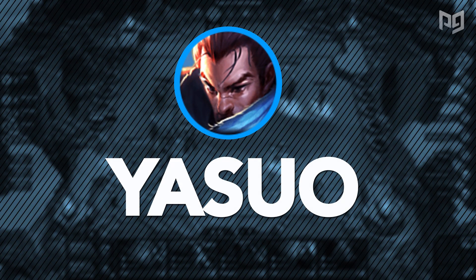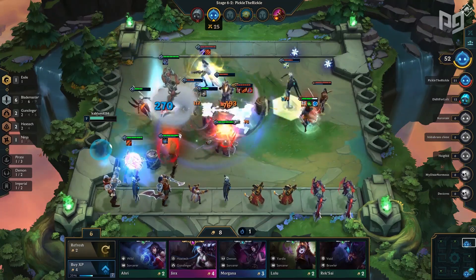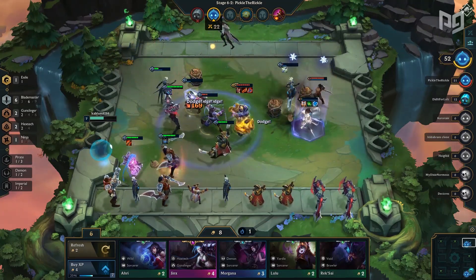At number four we have Yasuo. Blademasters are shining once again with the new addition of Camille, allowing for a new and elusive synergy — the legendary 9 Blademaster.